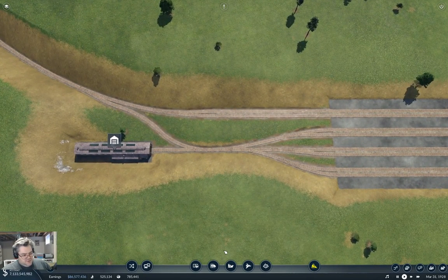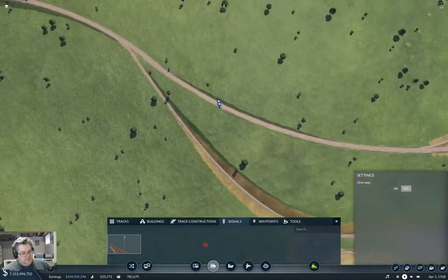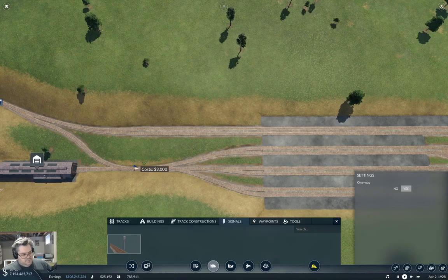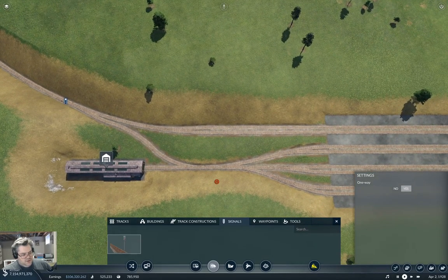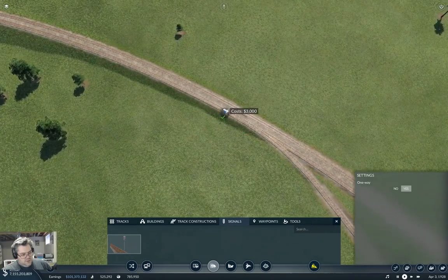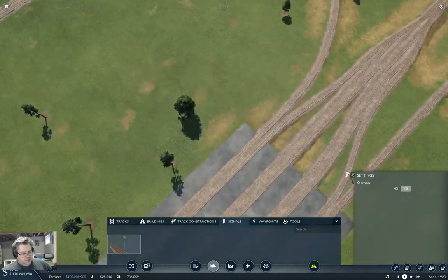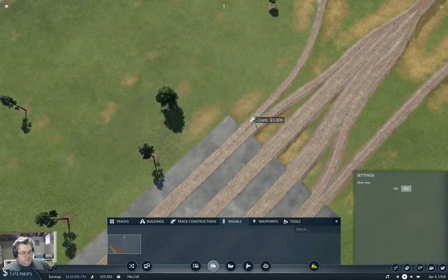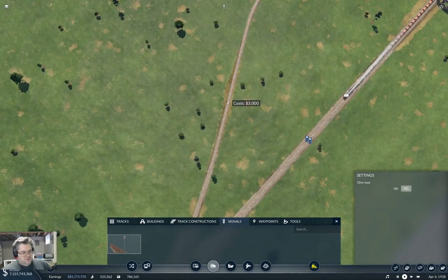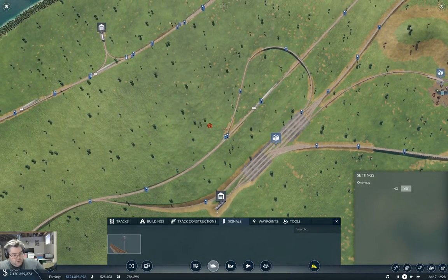We need some signals over on this side. This is one way in, so we're going to need a signal here. Put a signal there, and one there too. These are going to be long trains, so you probably want to leave that gap. I probably want a signal there, maybe one here, maybe even over here — definitely need a couple of them over here. I think we're good.